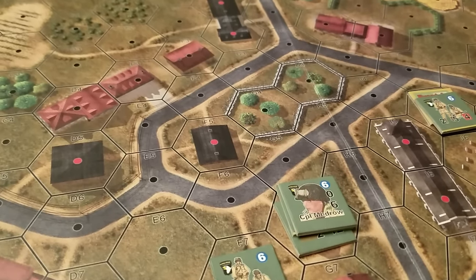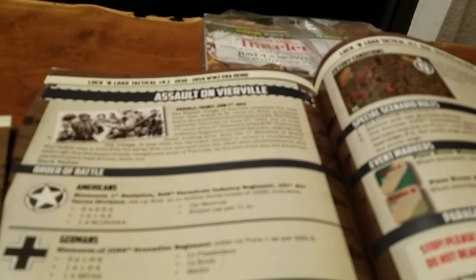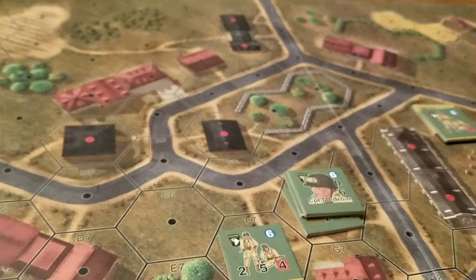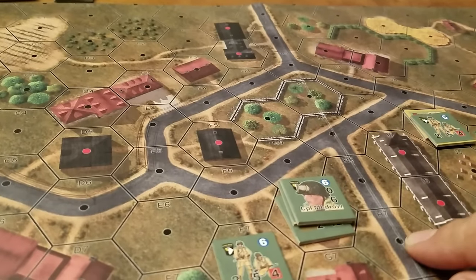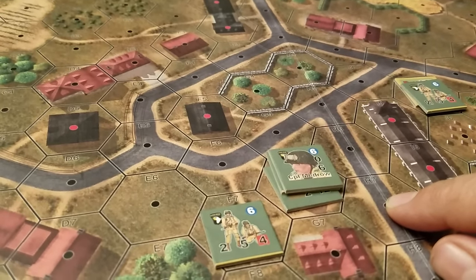Let's do this. Let's have a quick look at this whole situation. This is the Assault on Vierville, and this is the demo system from Lock and Load. What we're going to do here is have a quick look at what the victory conditions are, what the forces are, and then we'll jump into the gameplay and go from there.